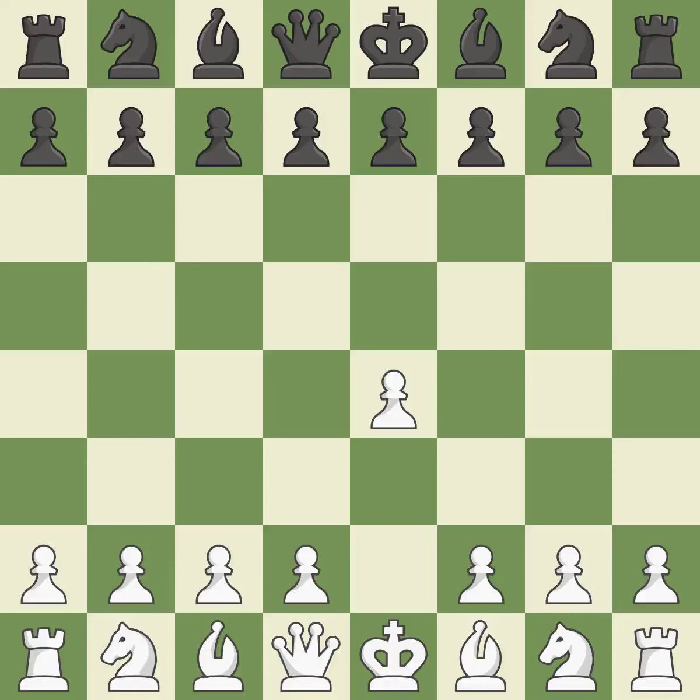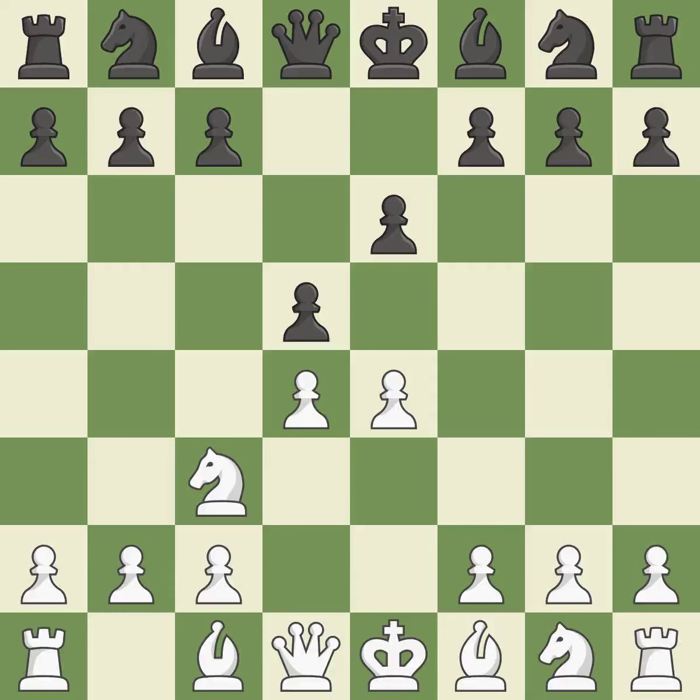Sharp games are frequently the result of starting with the king's pawn, since it dominates the center and frees up the bishop and queen on the light squares. While preparing for d5, the French defense prevents the light-squared bishop in favor of a strong center and opportunities for counter-attacks. The center is fully controlled by d4 and the dark-squared bishop is made available. The e4 pawn is threatened by the center counter-attack on d5. Nc3 defends the e4 pawn and pressures the d5 pawn.